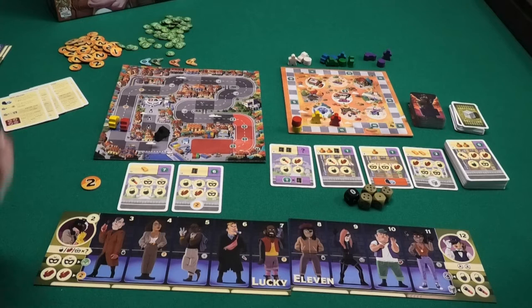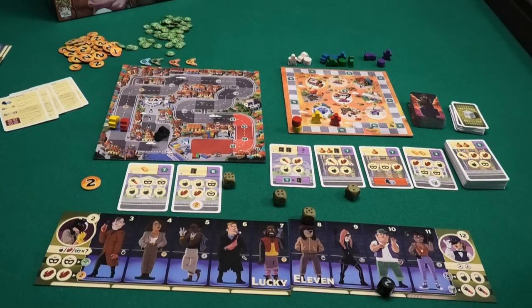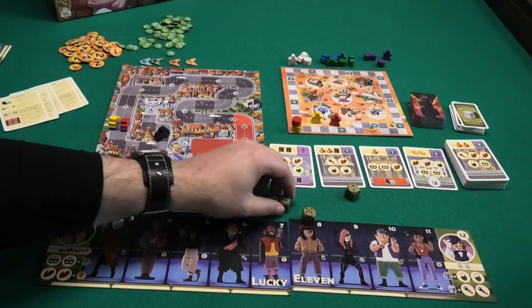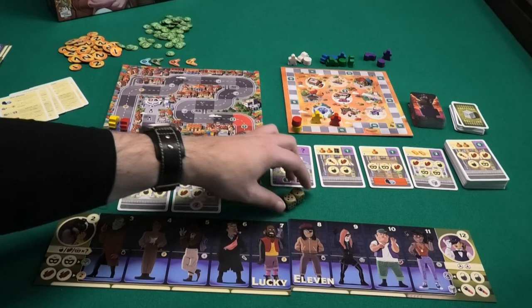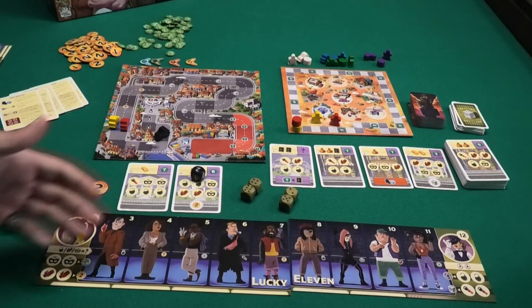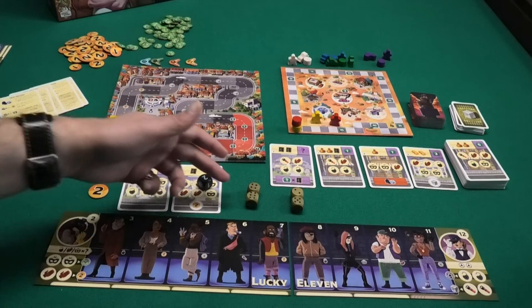The game is played in rounds, each round has three phases. The first phase is for the active player to roll all five dice. The second phase is activating the gang members. In the third phase we move the police car. The active player rolls all the dice; the black die will be used in the third phase. The active player has to make two pairs of dice in whichever combination they want. If the boss doesn't like the result, they may pay one coin to re-roll any number of dice.